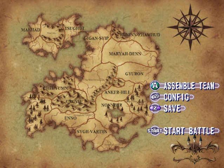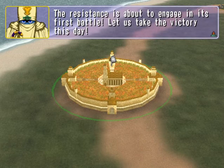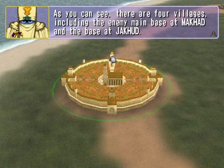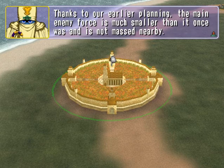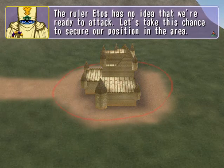Okay everybody, we are back and it's about time we actually start a battle now that we got done with all those opening cutscenes. The resistance is about to engage in its first battle. There are four villages including the enemy main base at Machad and the base at Jakud. Thanks to our earlier planning, the main enemy force is much smaller than it once was, and the ruler Etos has no idea that we are ready to attack.